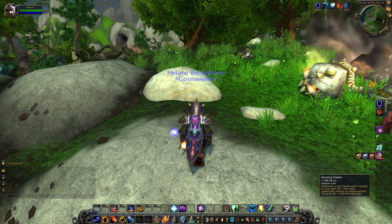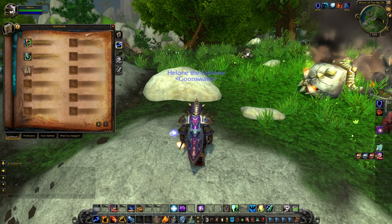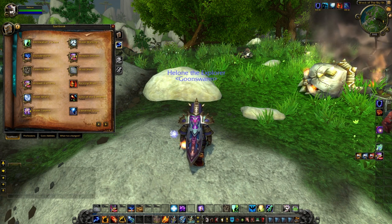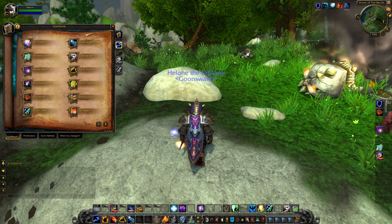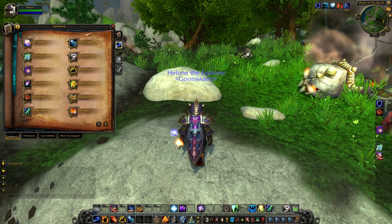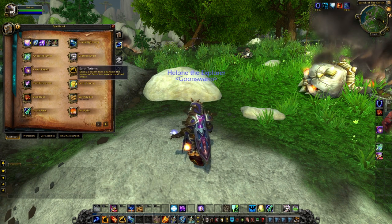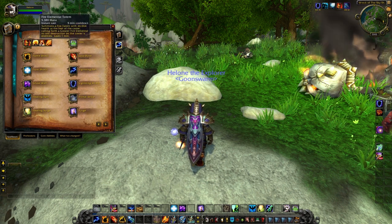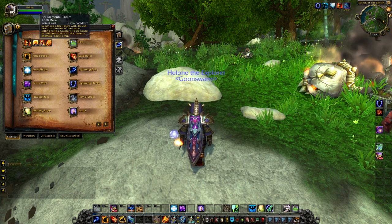Other than that, you can throw down your Searing Totem, and then you have your situational Totems. You also have Water Walking, all your Water Totems, Air Totems, Earth Totems. Your Earth Elemental you might want for oh-shit moments, and you do have your Fire Elemental — you can glyph for this to reduce the cooldown by 40%, which may be something you want.